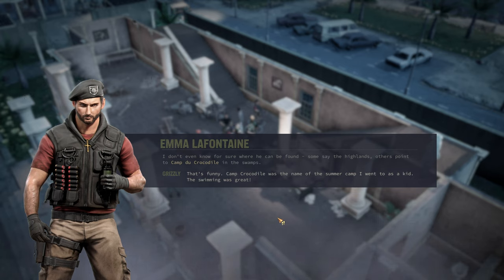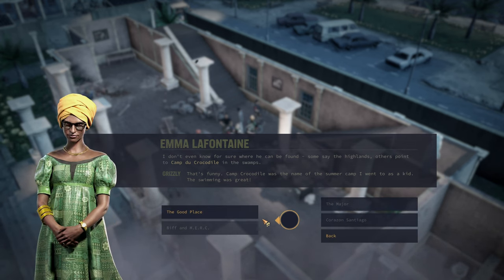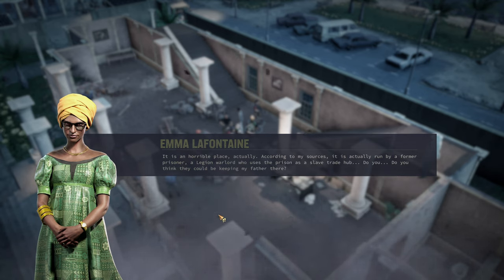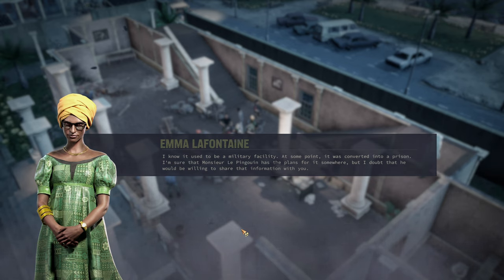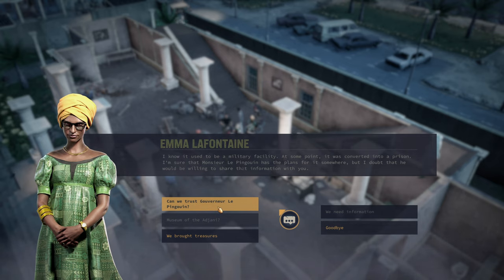What about the Major? The Major is still a mystery — it seems like everyone has heard of him, but no one has any idea who he is or what he hopes to accomplish by kidnapping my father. He appeared out of thin air only recently and created the Patriotic Legion. It doesn't seem like he's a native of Grand Chien. Before he kidnapped my father, he took the diamond mines from Adonis, but he doesn't seem to care about the money — he lets his warlords spend it and do as they please. Some say the Highlands, others point to Camp Do Crocodile in the swamps.